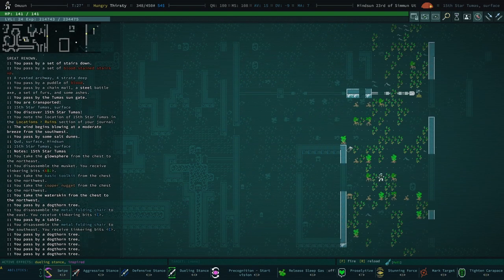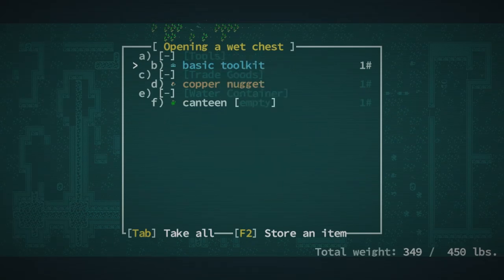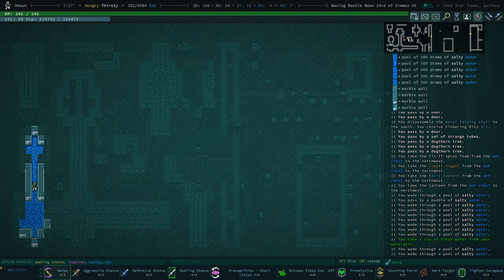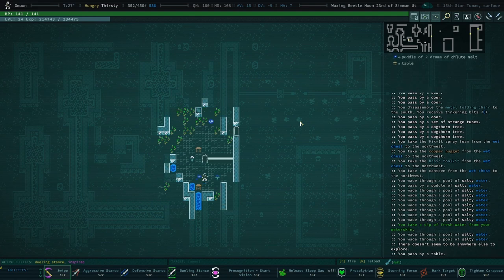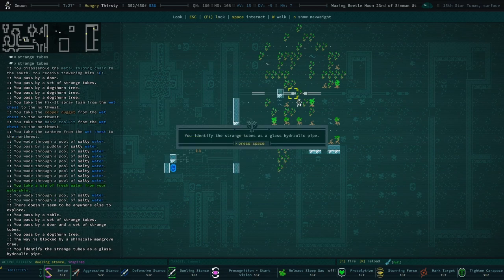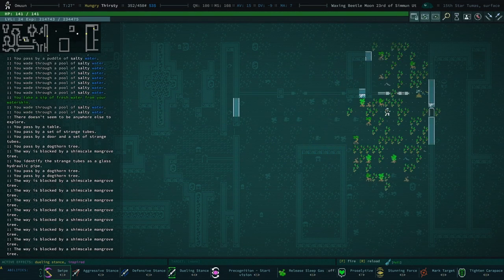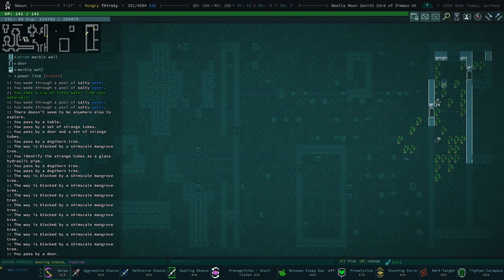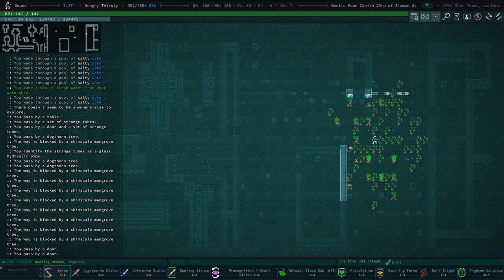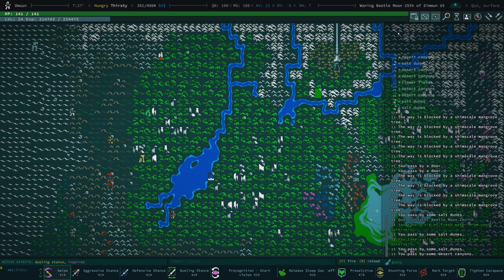Some good stuff so far. We do have a fusion reactor. I don't know if we can deploy piping yet — I don't know if that's a thing that's been established in CUD yet. These are strange tubes — we need to figure out glass hydraulic pipes. We have algal gel, but we'd need to wire from this fusion reactor all the way over there. I don't think we have enough wiring to make that happen, so this is kind of where this adventure ends.